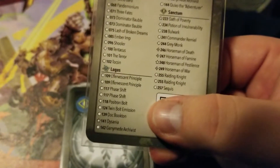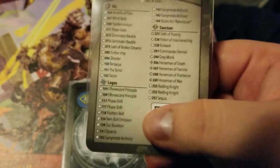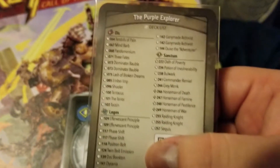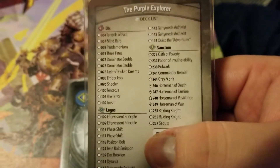I have not played Untamed — that's my only drawback right now — and I really want to play Untamed. I think a deck that is Sanctum, Dis, and Untamed would be really neat. This deck comes with all four horsemen of the apocalypse, which for thematic purposes is a pretty dank deck.